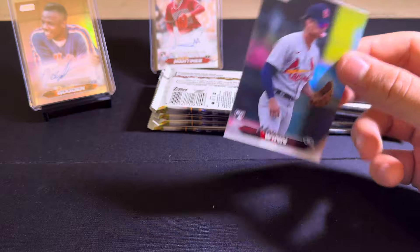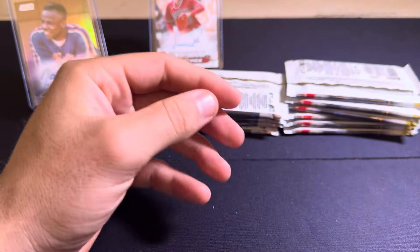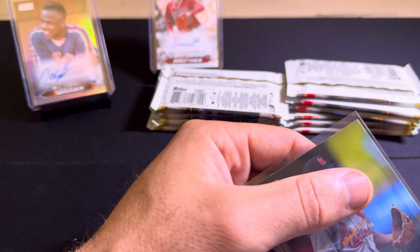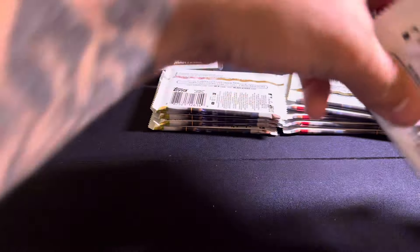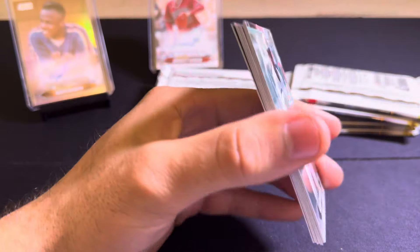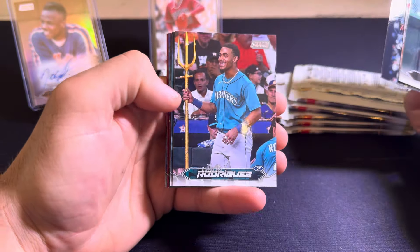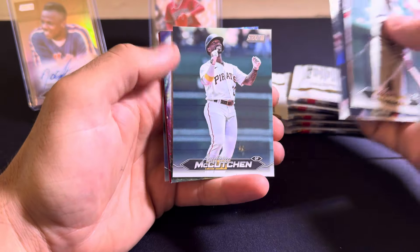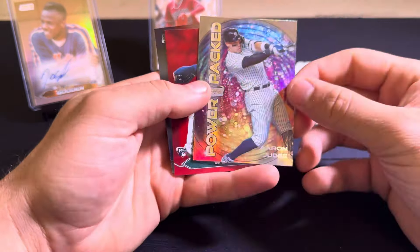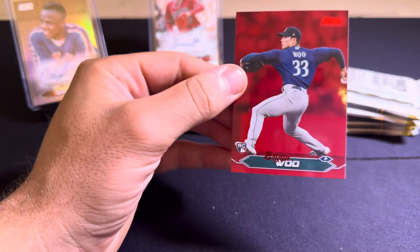Here's a nice Mason win there blowing a bubble — awesome photo. Got a Roberto Clemente, Bryson Stott, Charlie Blackmon. Nice Julio there. Got an Andrew McCutcheon. Got an Aaron Judge on the Power Pact. Got Brian Wu on the red and Bernie Williams on the chrome.